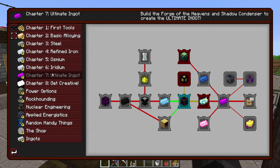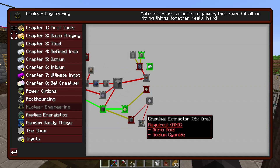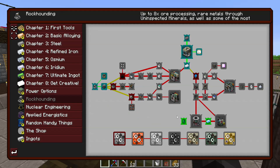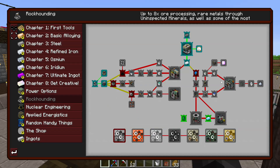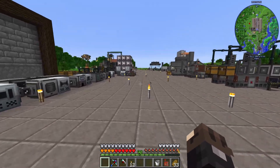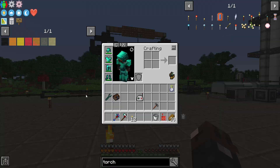We are going to need to check out nuclear engineering in order to get there, or maybe it's in rock hounding - actually, it is not in rock hounding. I'm going to go into admin mode and check some stuff and see where the questline is, and even if there is a questline. There doesn't appear to be a process for making rocket fuel anywhere in the questbook, so we're gonna have to figure it out ourselves.